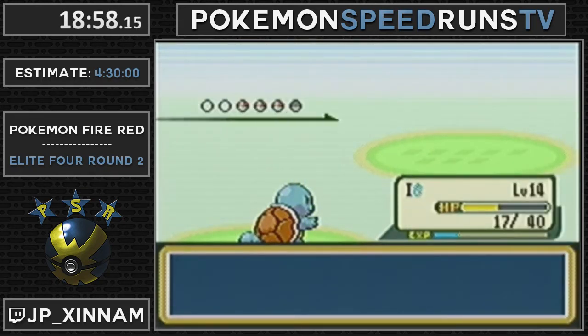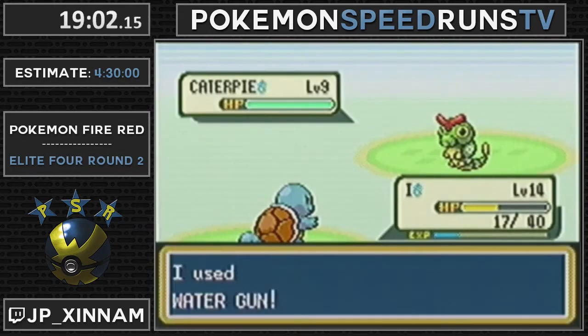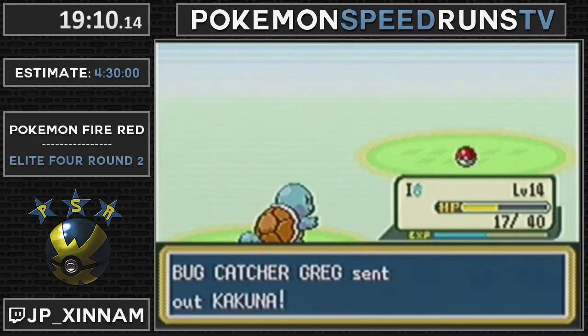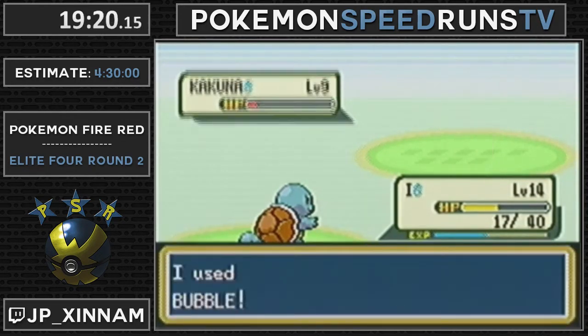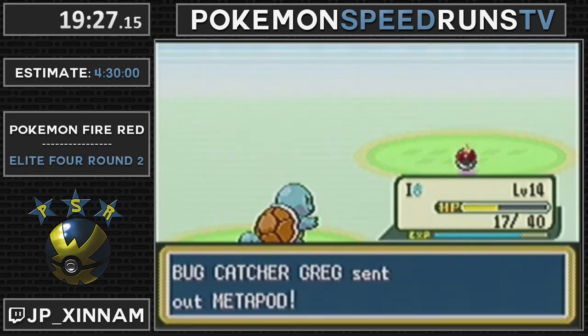By the way, I have perfect Special Attack. You do? Oh wow. Top Squirtle - top tier Squirtle will destroy everything. These two bugs don't die in one hit, which really sucks. I'm switching to Bubble because it saves a bit of frames over Water Gun - just small optimizations.